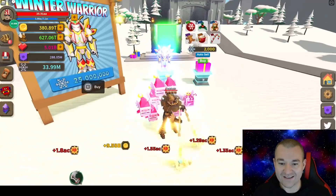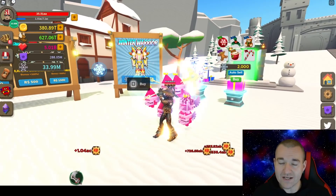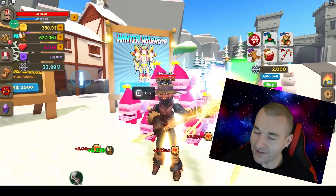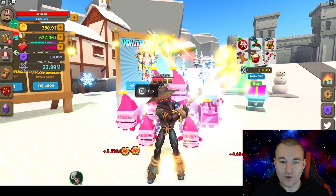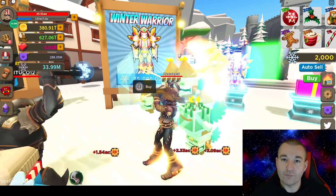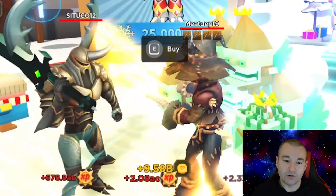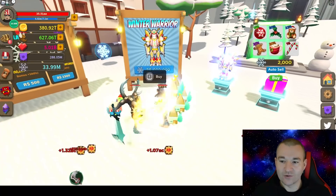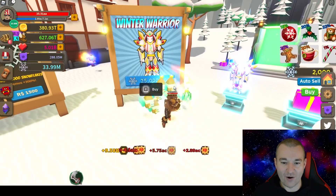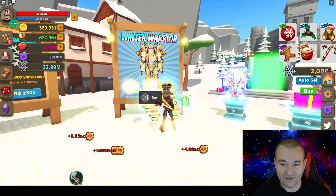We're gonna put it on, compare it, and it is about 18.75% stronger than the Pumpkin Reaper — I did the math a little earlier when the update first came out. This Winter Warrior skin gives you 19 XP gain at level 0; the Pumpkin Reaper is 16 at level 0. So let's go ahead and jump right in and buy this bad boy, then we'll walk around with it and really compare it.